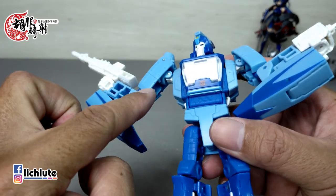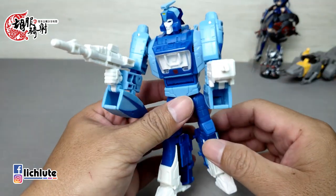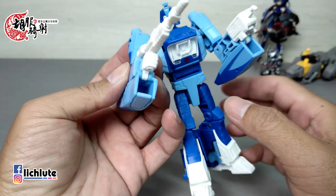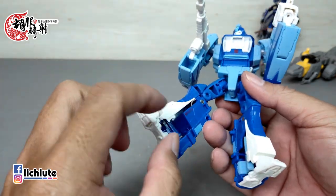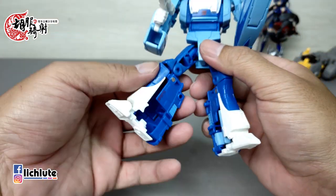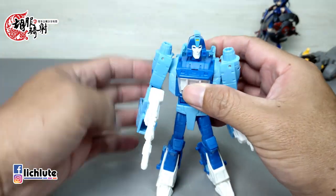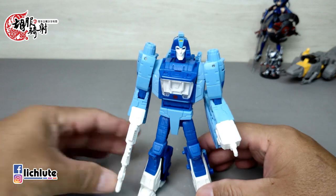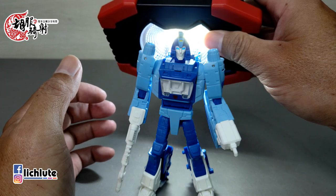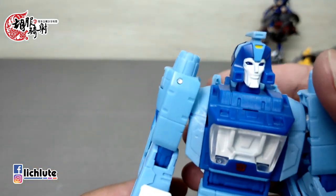手臂内侧包括上臂内侧都有明显的空洞，这个也就算了。重点是正面这两个空洞，就像古装剧里藏钱包的地方，空的也太离谱了。脚的内侧由于收纳尾翼的关系，两侧造型不太一样，这个还能忍，但正前方这个部分觉得是夸张了一点点。